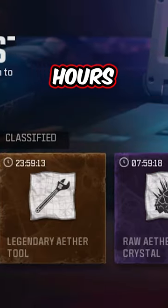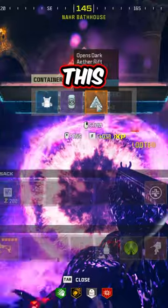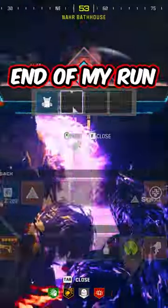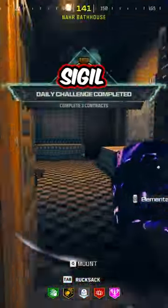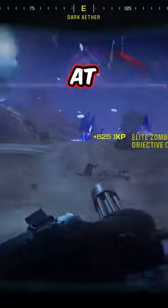Are you sick and tired of waiting hours and days for your schematics to get off cooldown? What I do to avoid this issue and running out of gear is at the end of my run I always pick up a regular sigil from a tier 3 mission and head into the dark ether and try to complete at least two missions.